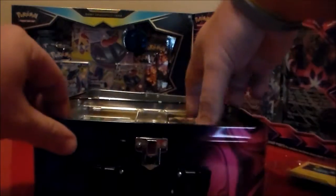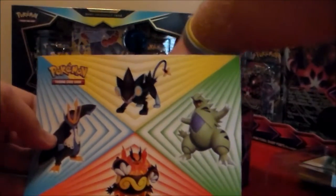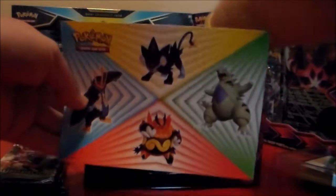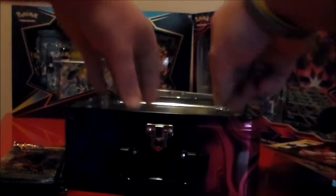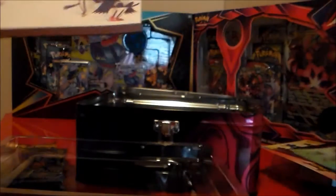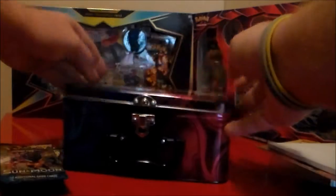We got Battle Styles, Sun and Moon, Battle Styles, Vivid Voltage, and one more. We got some stickers, some more stickers — let's get them out of here. We got a notepad and there's that little binder, which only holds a few cards though. So we'll put this in the back.